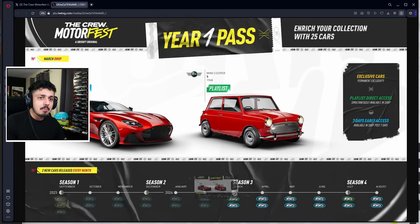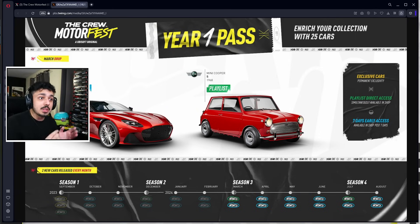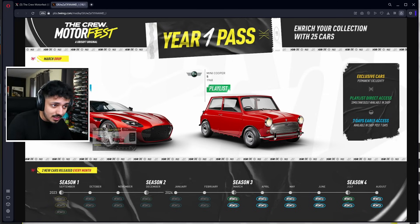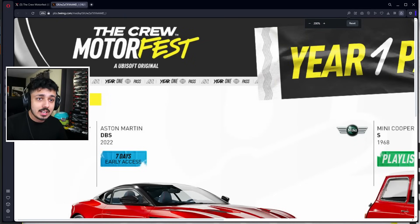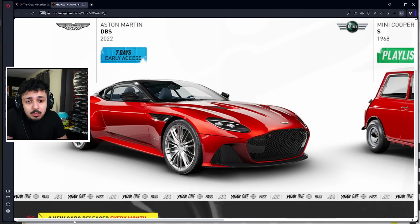The first drop is March 13th, where we get the Mini Cooper. You will need this one for the playlist — it's an important one. If you don't own it, you can buy it, but you will have to own it to play the new playlist. If you have the Year One Pass, you get it free. Then seven days later, on March 20th, is the Aston Martin DBS.